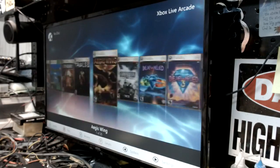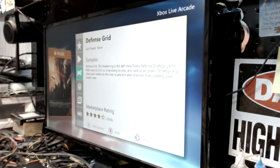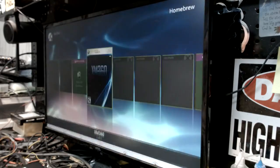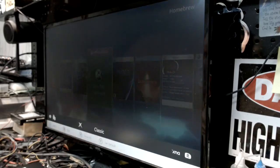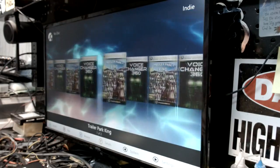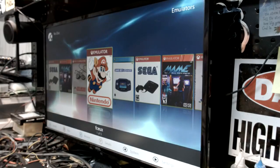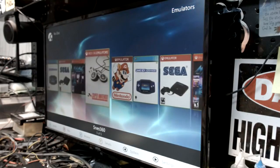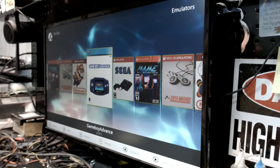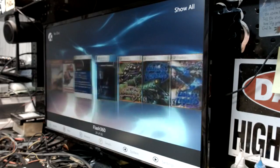Hit RB again and you have Xbox Live Arcade. All of these have the older title updates already set up and downloaded. Then our homebrew section where the tools reside. Then classic games, indie games from developers built on XNA. And of course emulators – Nintendo, Super Nintendo, MAME, Sega, Game Boy Advance – there are over 8,000 ROMs on this thing altogether.